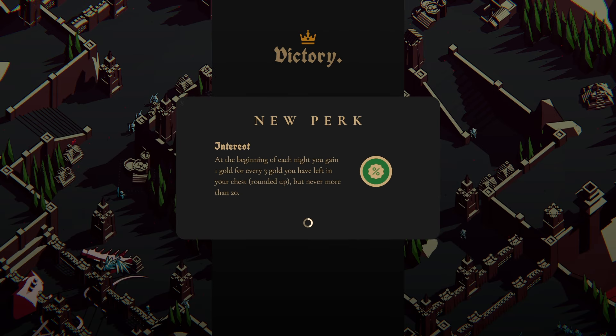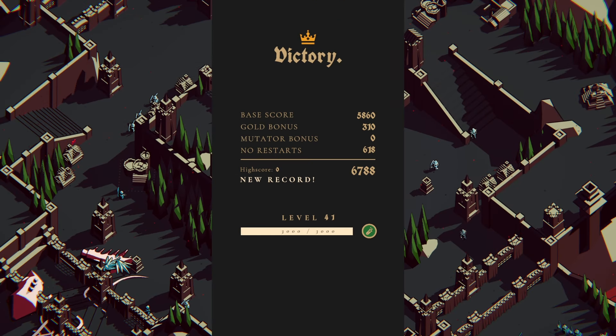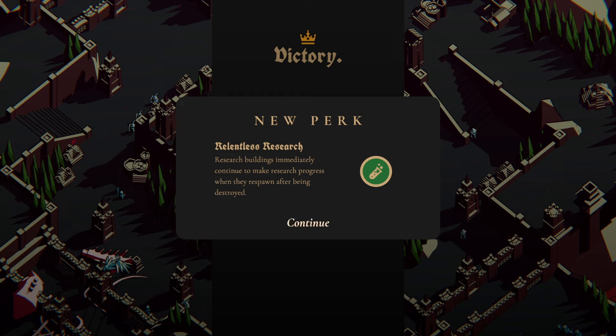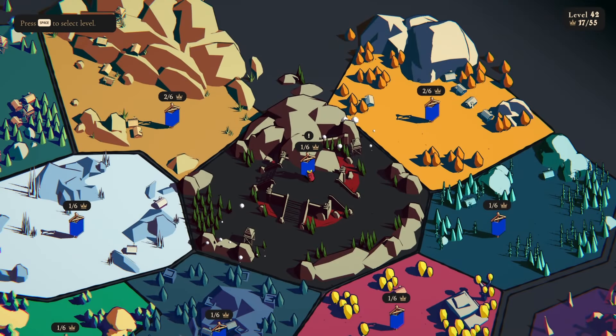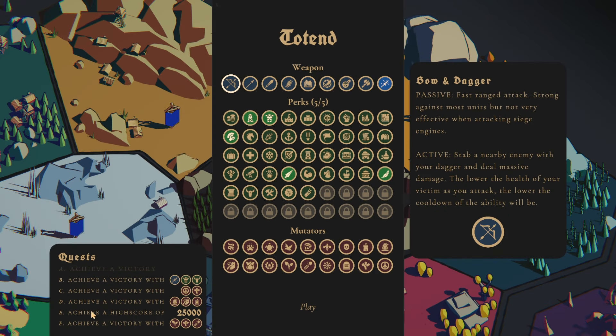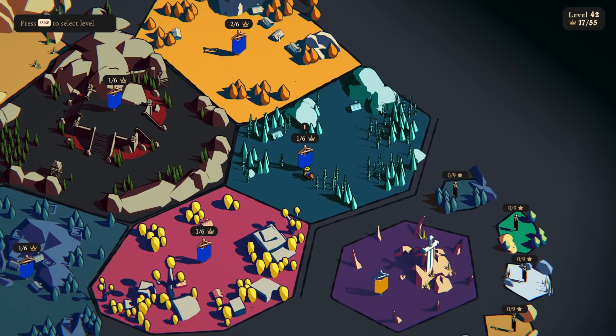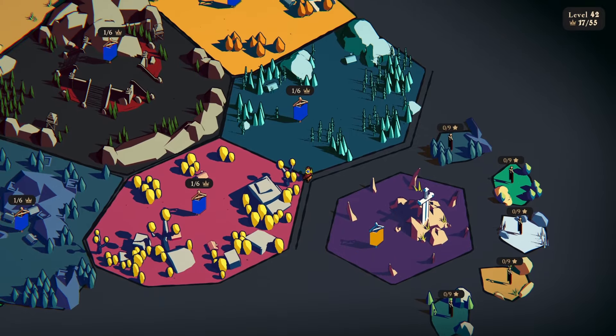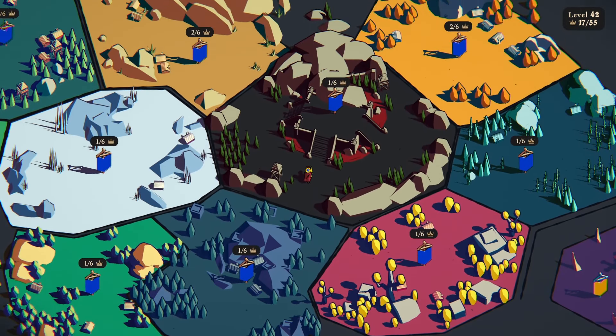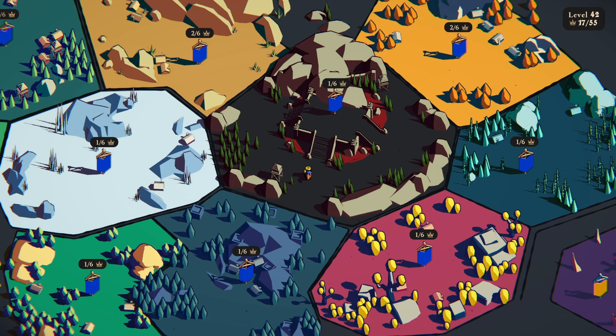The pieces of his steed are still over there. What do we unlock? We get interest — at the beginning of each night you gain one gold for every three gold in your chest, rounded up, but never more than 20. Relentless research — research buildings immediately continue to make progress when they respawn after being destroyed. And we're almost to the next upgrade. That is the last map! Of course, this game has all sorts of modifiers or mutators, different quests A through F with various perks, weapons, and mutators to challenge yourself. And there's the endless mode — the eternal trials. There's so much in this game. If you want to check it out, I'll have a link in the description. If you enjoyed the video, be sure to like and subscribe!